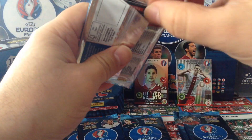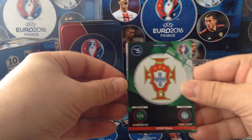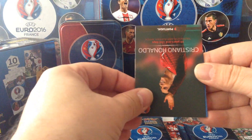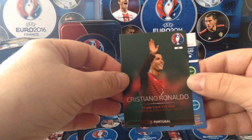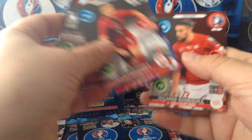Here we go. Good starter — Portugal logo, here's the code and the Cristiano Ronaldo legend card. Lovely! Portuguese special packet. The rest are base cards.